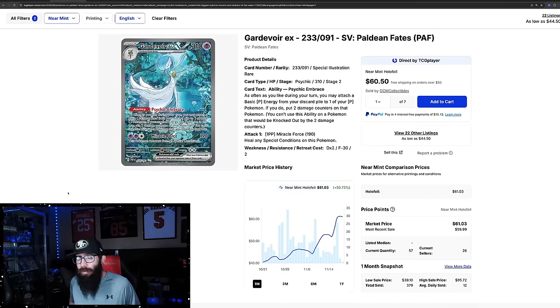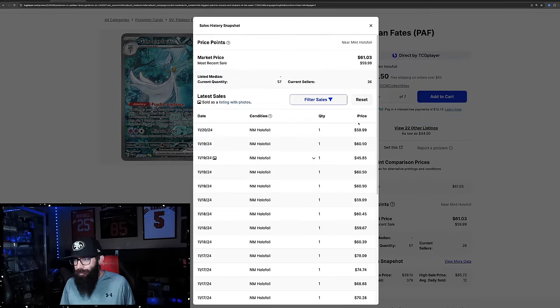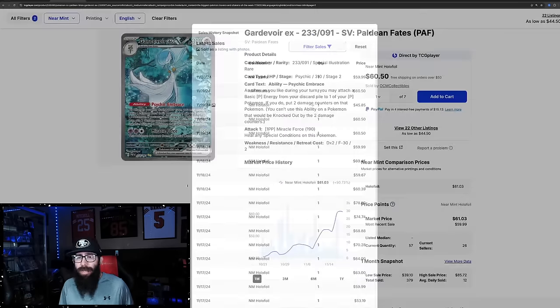Then we have the Gardevoir — we've talked about this card recently. It was lagging a little bit far behind because the Bubble Mew and the Charizard from this set were taken off. This was the third most valuable card. I thought a popular enough Pokemon should be recognized, and it did finally. It was a $40 card a month ago and it's up 50% in the past month — $61. Last solds: $60, $60, then a $45, then $60. There's even a $75, $78, $68. So we'll see where this card ends up.